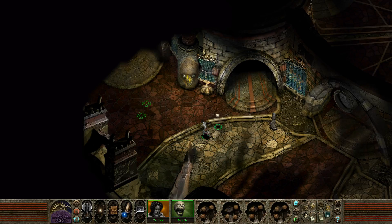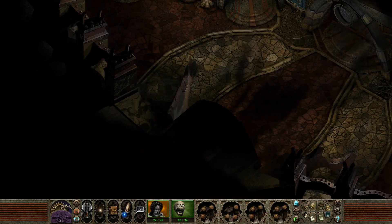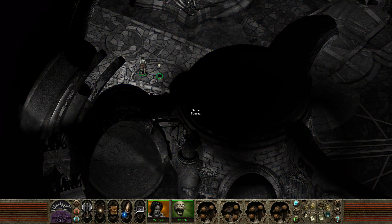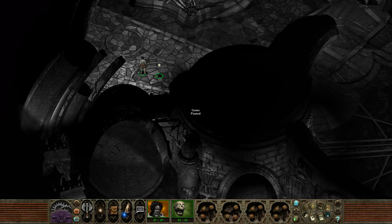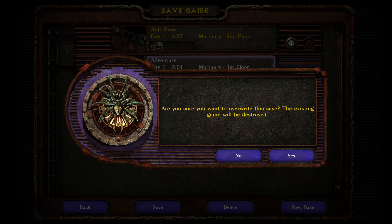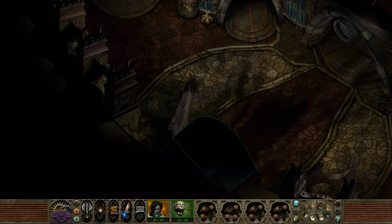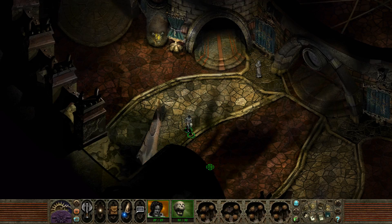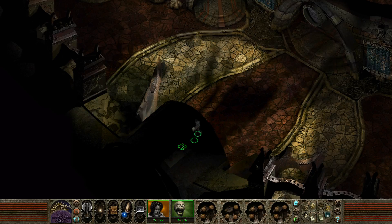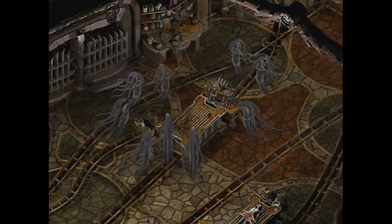You there, hold. That's a walker, so we can easily avoid him. I guess that's it. Hopefully we did everything here in the mortuary. Let's save the game again. Adventure. Yes. And let's leave this place. You there, hold. Is he named? No. Okay, let's just leave. I guess we are being scoped out. Sigil.